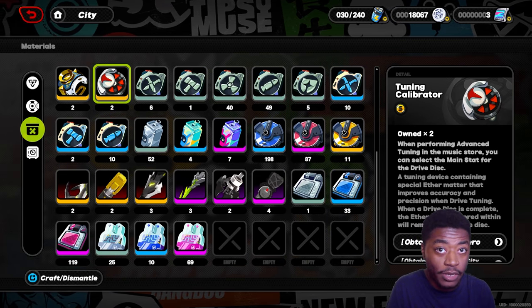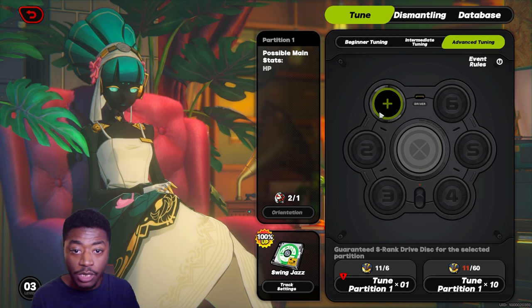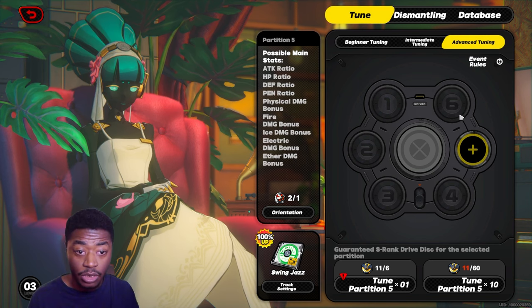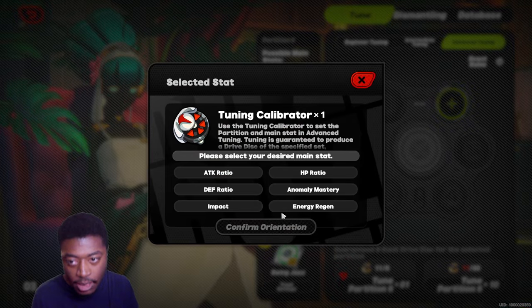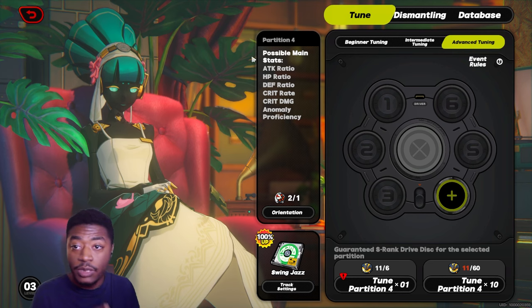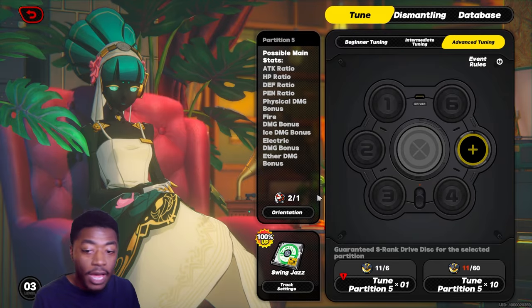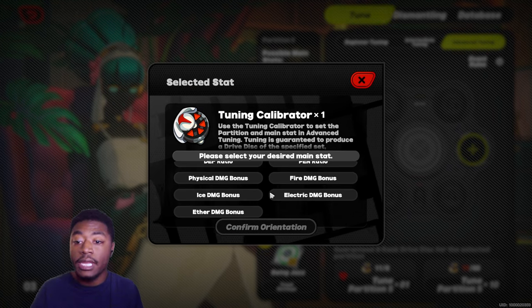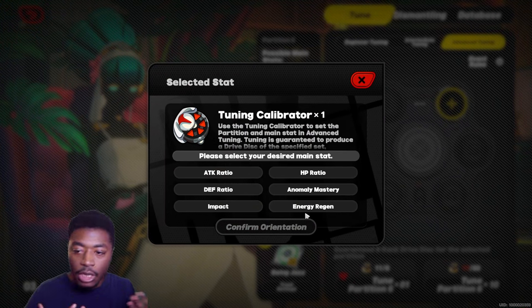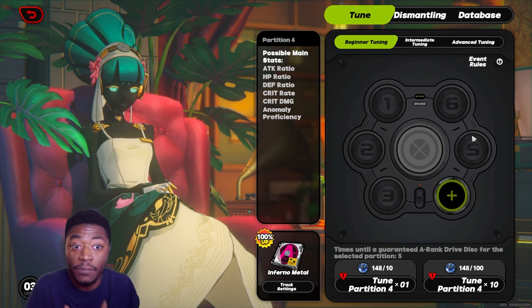There is also a tuning calibrator — the red one — which you can obtain through Hollow Zero. You can't use it on the first three disk drive slots because their main stats are locked as HP, attack, and defense. The other three slots — four, five, and six — have random main stats, and that's where the tuning calibrator comes in. Slot four is like your circlet: possible main stats are attack, HP, defense, crit rate, crit damage, or anomaly proficiency. Slot five has attack ratio, HP, defense, and PEN ratio — like your goblet — where you also have your elemental damage types. Slot six goes back to attack, HP, anomaly mastery, defense, impact, and energy recharge. Make sure you're picking the right one for the piece you're missing.